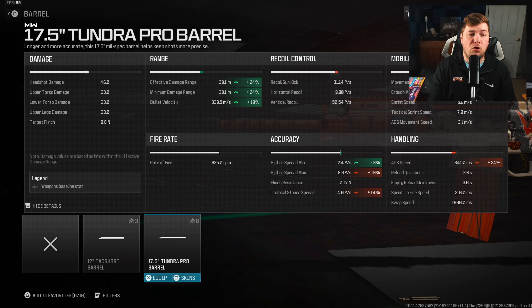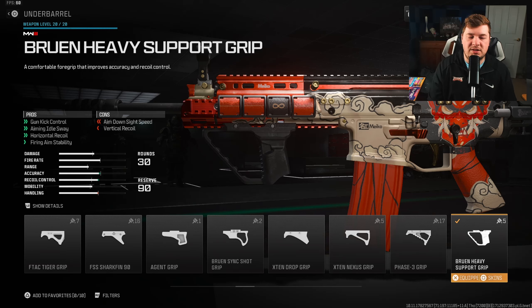If we jump over to the Tundra barrel, it gives you more damage range at 24%, but a large sacrifice of 24% to aim down sights speed, and it becomes a slug weapon. So there is a trade-off. If you want longer damage range, go the barrel. If you want a faster aim down sights speed, use the high grain rounds.